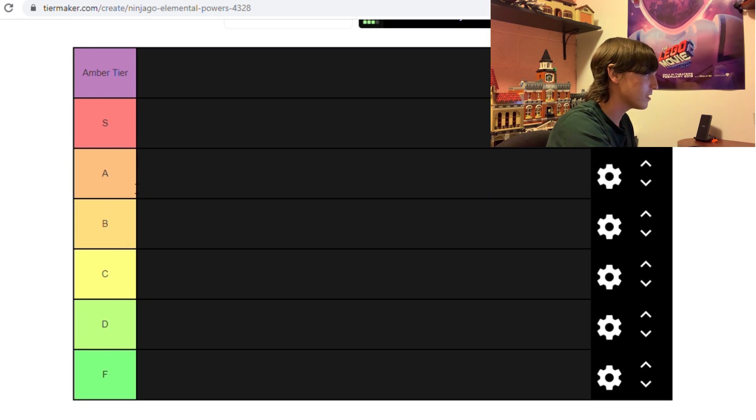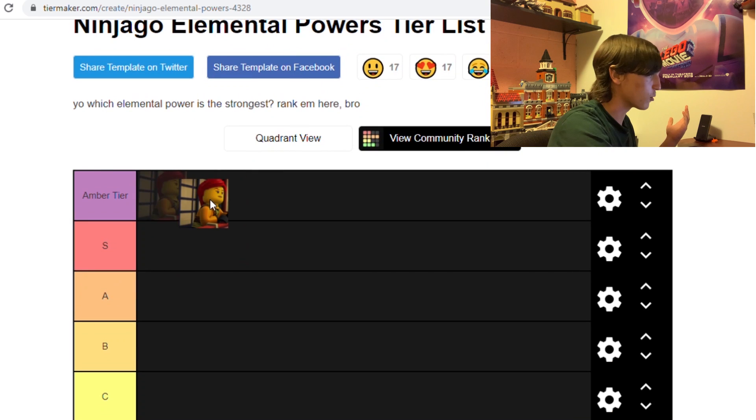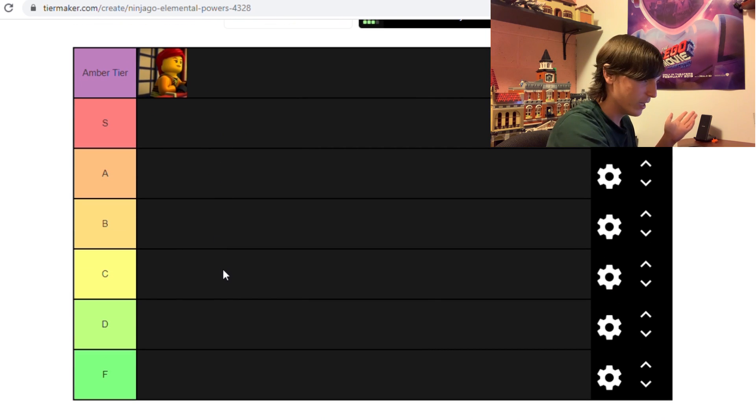We've got seven tiers here: Amber, S, A, B, C, D, F. S is the highest rank, F is the lowest. I added Amber tier because Amber is either the best power or the worst power. It's the worst in that if you never meet another elemental master, that power is useless. But once you meet one other elemental master, you get their power, and then another one, you get both powers — so it's undoubtedly the strongest one. Personally, I believe she should only be able to use the power of the last elemental master she touched, not every single one she's ever touched. That's why Amber is in the maximum tier — it's either the best or the worst.